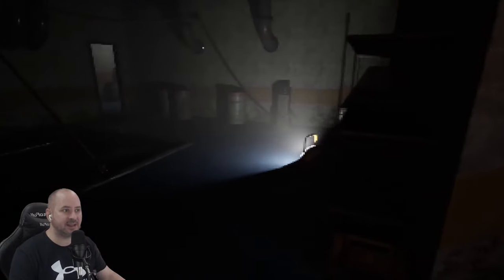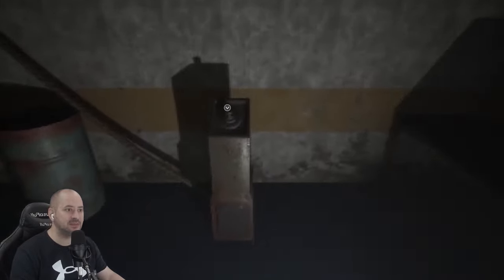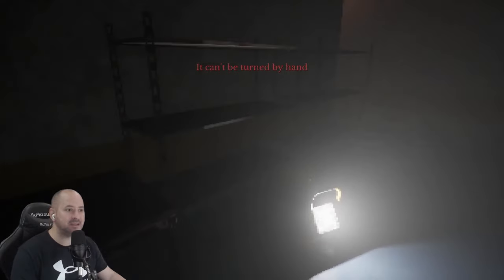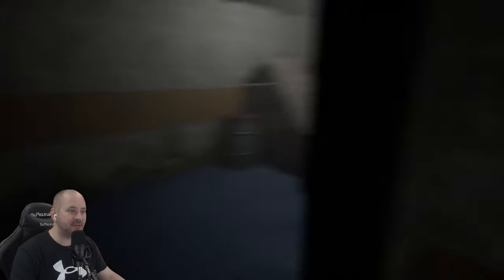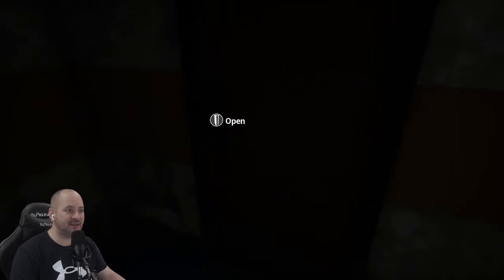This door has been blocked up and we can't go through, but we can see in a little bit — looks like a radio on the table. Who was that other guy and what the hell is down there? There's something to inspect — it can't be turned by hand, so we've got to find something to turn it. There are some creepy noises down here too. This end is blocked off and we've got a door on this side.